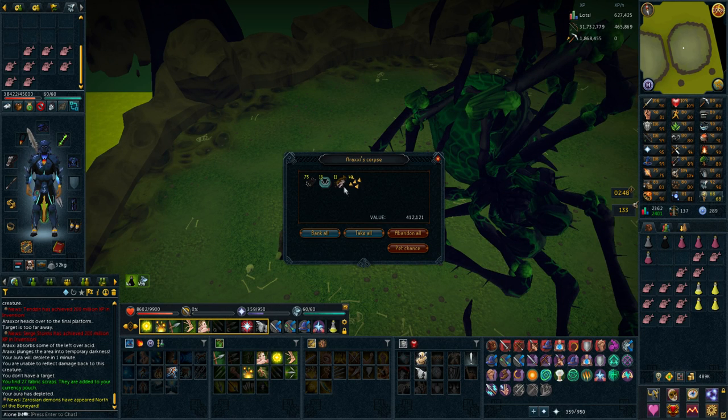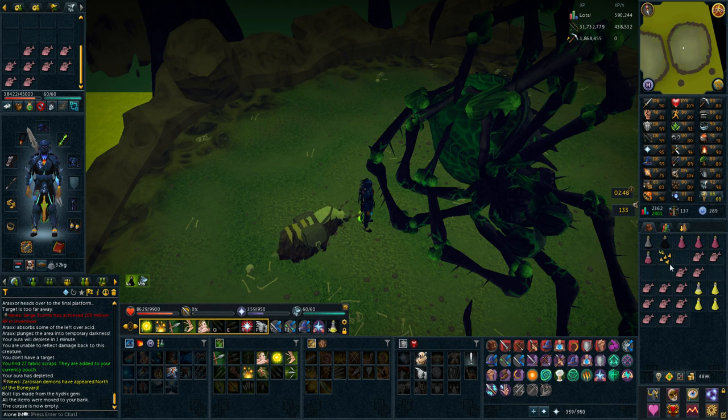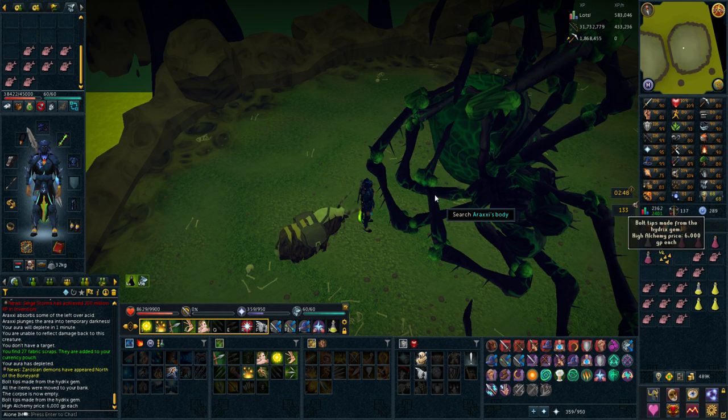Alright, Hydrix Ball Tips. I have a bunch of these in the bank and I'm not really sure what to do with them — they're like 6k each. I have like 800 of those in the bank from Raids and Araxor. I'm not sure if I should put those on Ascension Bolts when I make them and if that's worth more to alch, or if it's even worth using those Ascension Bolts that you get from the Hydrix tips. So I'm not sure what to do with those — if you guys know whether I should just alch the tips or put them on Ascension Bolts, let me know.